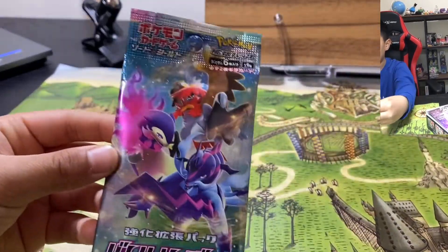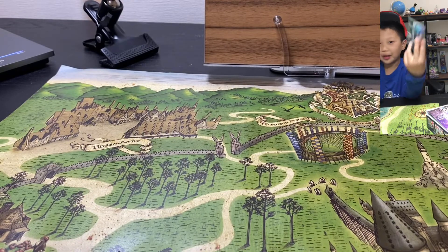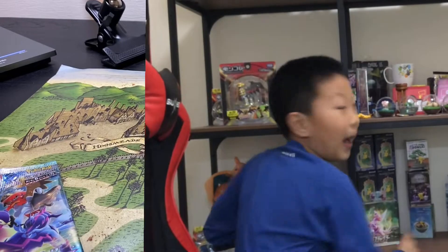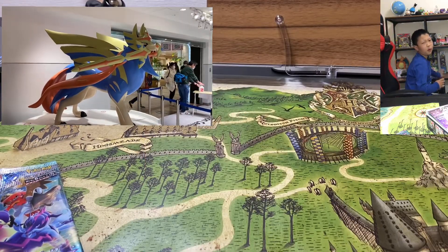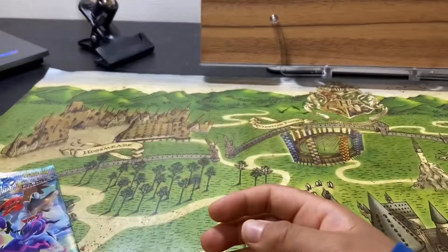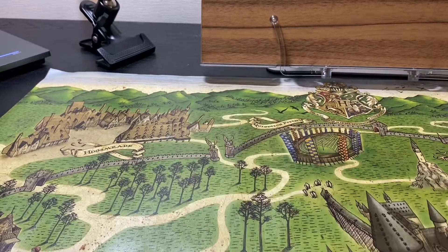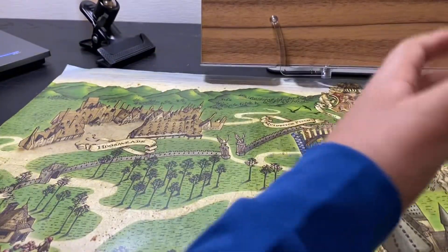I'm also going to open a Battle Region pack — I just found this and said, well, I could open it. I found two more at the Pokemon Center. And I also have space chocolate, but we're gonna open that in a future video. Alright, we're gonna first go with Timegazer.